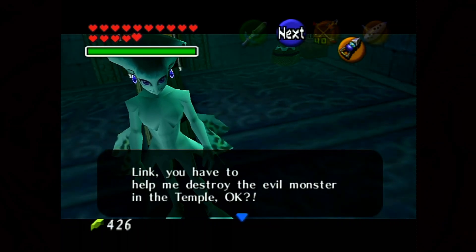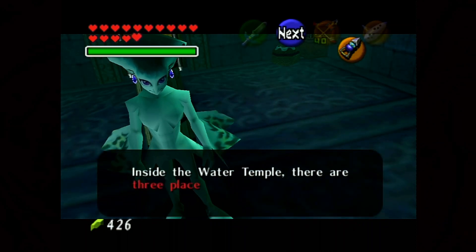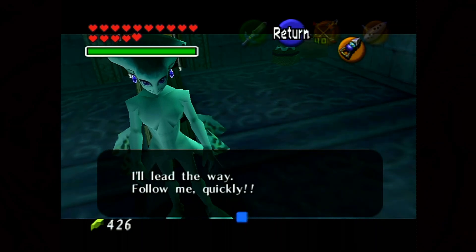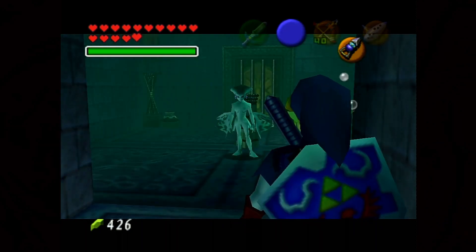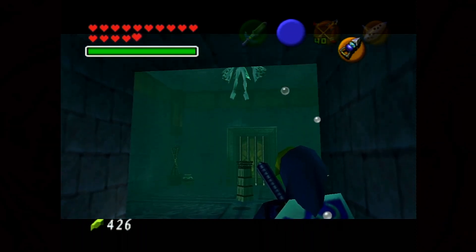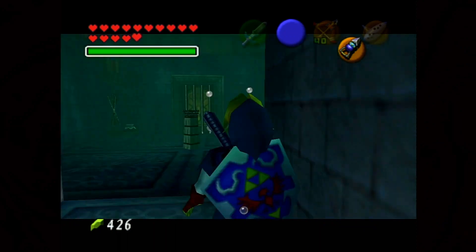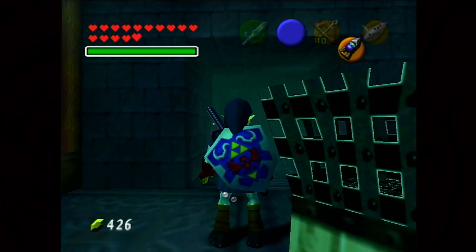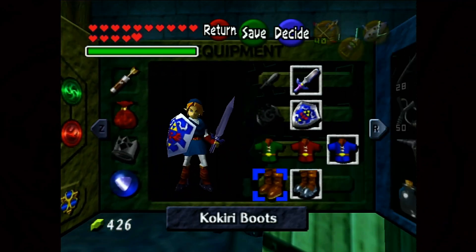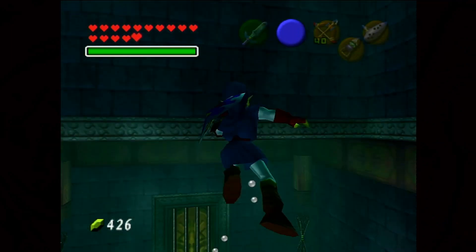Oh boy. Link, you have to help me destroy the evil monsters in the temple, okay? Inside the water temple, there are three places where you can change the water level. I'll lead the way. Follow me quickly! So you might think that this dungeon is going to be pretty simple — we just follow Princess Ruto and she'll direct us all the way through. However, that will not be the case.